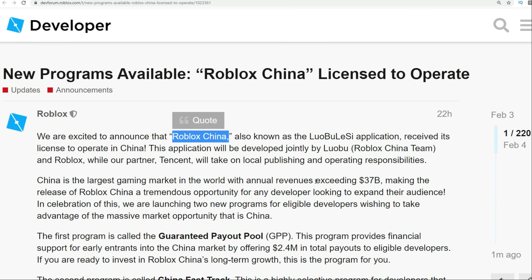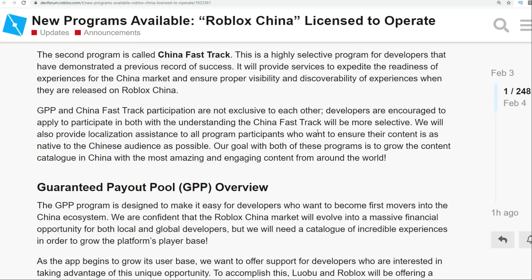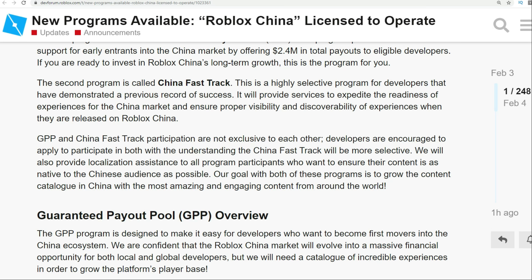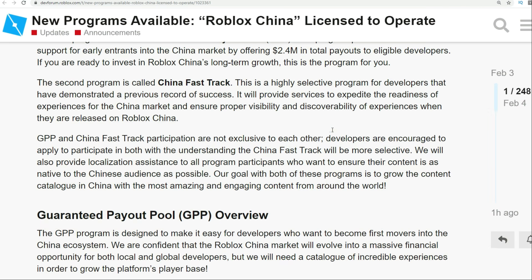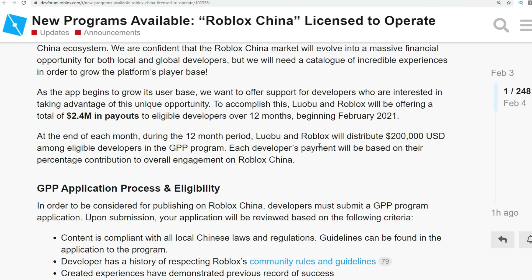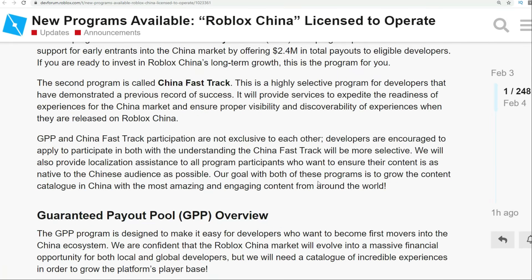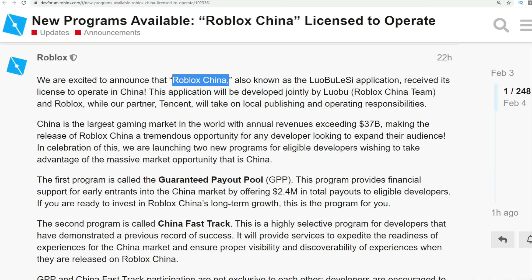New programs are available — Roblox China. Roblox is actually opening a lot of offices in a lot of different countries, like they opened in Germany, in China, all over the world. They're really trying hard to expand. Once they expose themselves in China, it's just going to be big — they're trying to get developers in China to apply. It's really growing around the world, and they're really trying to expand the company and its reach. That is amazing and it's going to be huge for the future of Roblox overall.